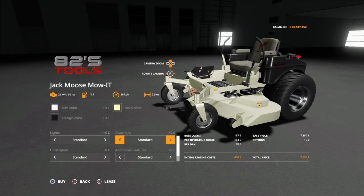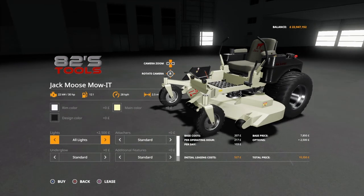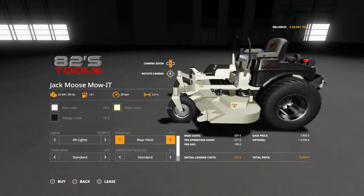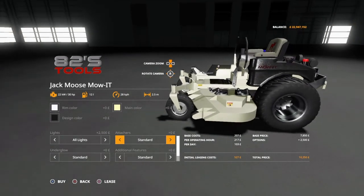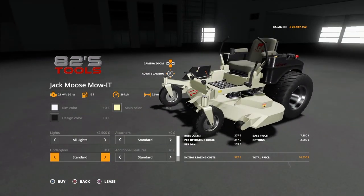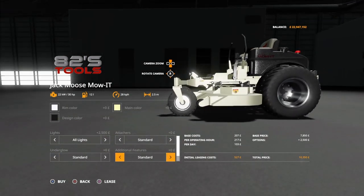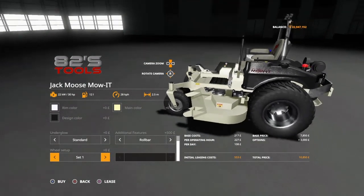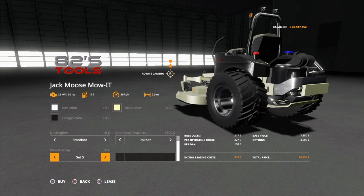For lights you have: standard, front lights, rollbar lights — though it doesn't have the rollbar on it at the moment — and all lights. We'll leave it on all lights. Attachers: standard, rear hitch, and front loader. Now you can't put both on here — keep that in mind. Underglow options: standard, white, green, red, blue, and standard again. Additional features: you have the rollbar or standard. For setup, you have sets one through five. Pretty cool that you can change the tires on it.